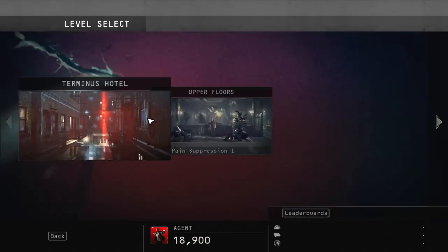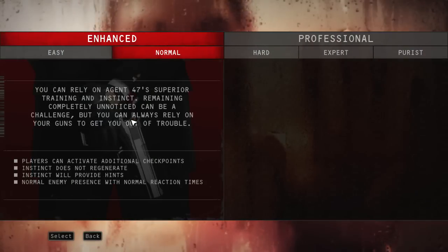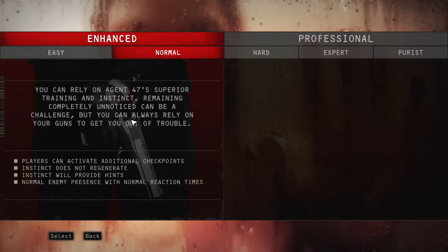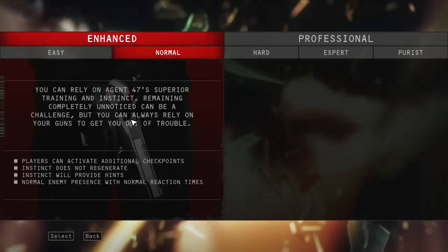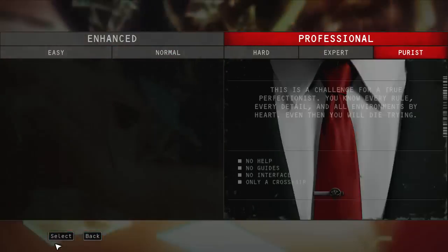This is a guide for completing all the challenges in the Terminus mission in Hitman Absolution. Whilst completing all the challenges, I suggest you play in normal difficulty, and later on when you complete the final run of this mission, play in the purest difficulty to get the maximum amount of score.